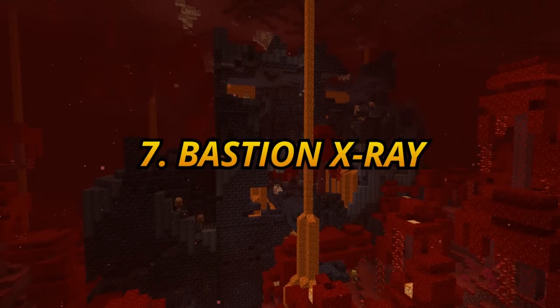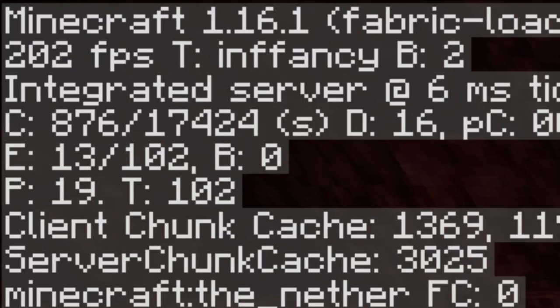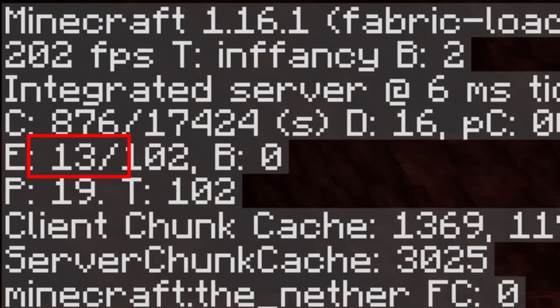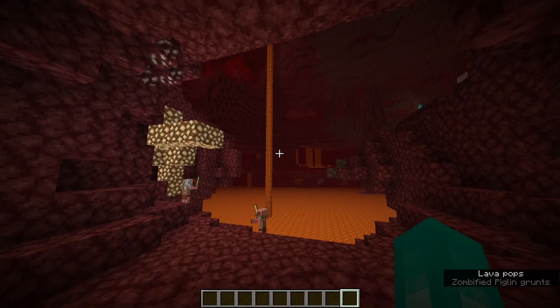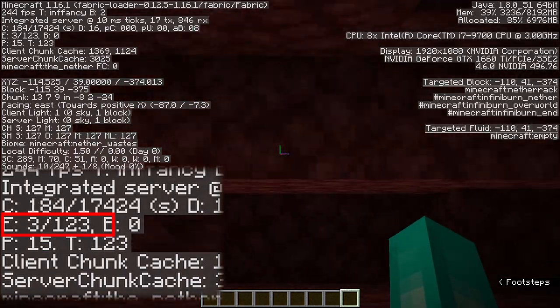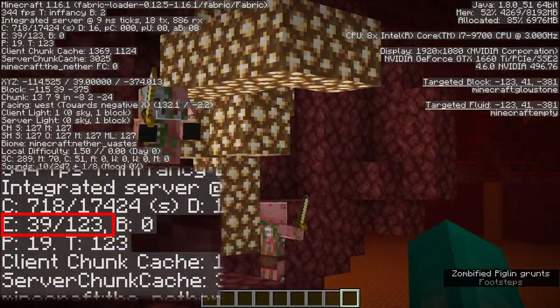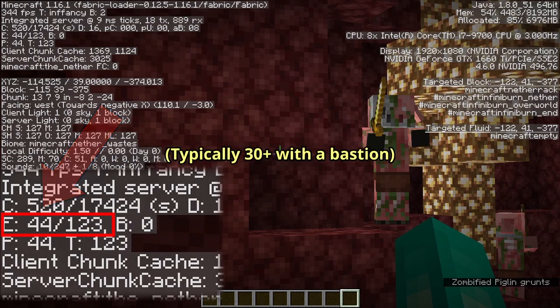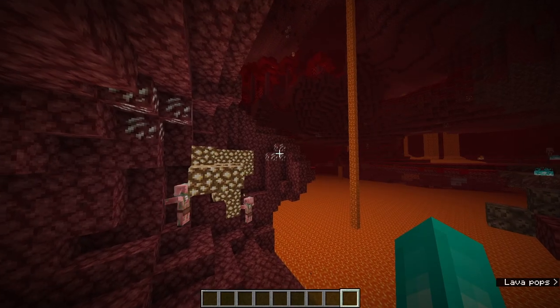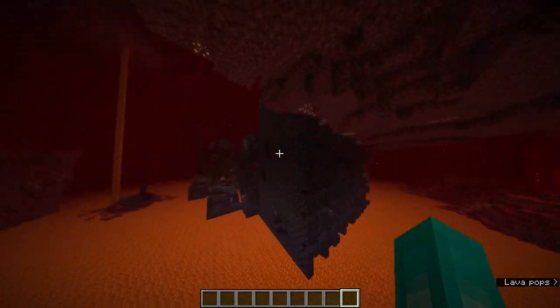Number 7: Bastion X-Ray. This is another useful feature in the F3 menu where you look at the entity count. It tells you how many entities there are on the screen and how many there are in total. When entering the nether, you can lower your FOV and look around to determine if there are a bunch of entities concentrated together. Bastions spawn a bunch of piglins that leave a notable increase on the entity count. If you ever find such a signal in your run, head in the direction you are looking at and you'll almost always run into a bastion.